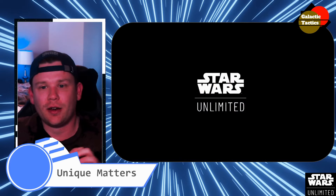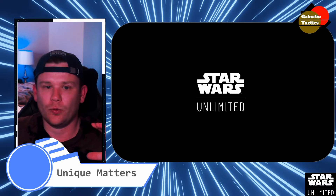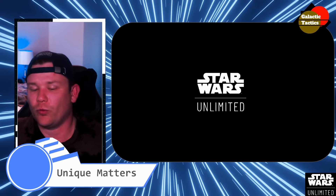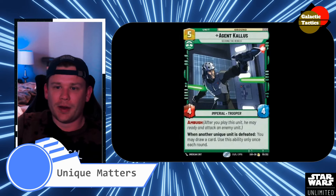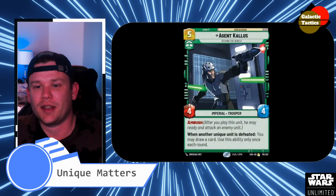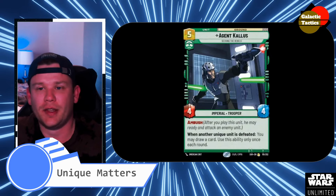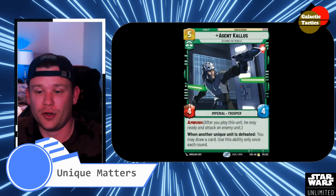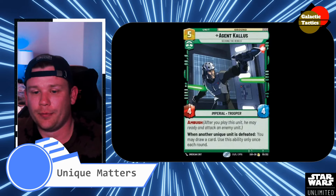My thought behind this is that unique cards matter as well as Rebel cards, so we're really going Rebel-focused across these three sets — there's going to be a lot of Rebels-matters and possibly unique cards. Starting with Agent Kallus, definitely very flavorful as he goes both sides for Fulcrum as well as a double agent — kind of the main bad guy the first couple seasons of Rebels, then he switches over. He's 5 and a green, 4-4, Imperial Trooper, Ambush. When another unique unit is defeated — which is going to be every unit in this core — and this also goes for your opponents — you may draw a card. Use this ability only once each round.